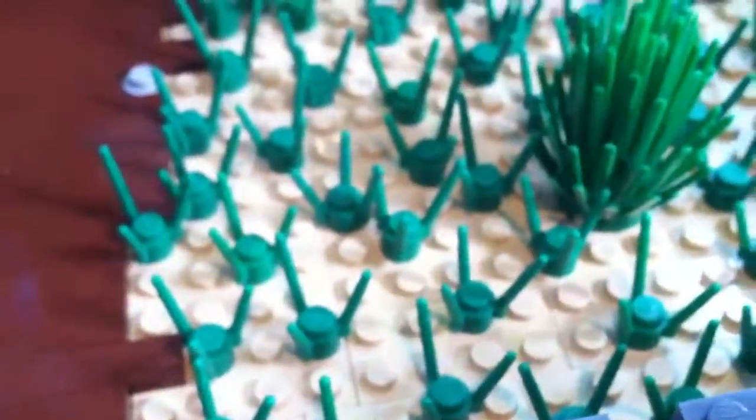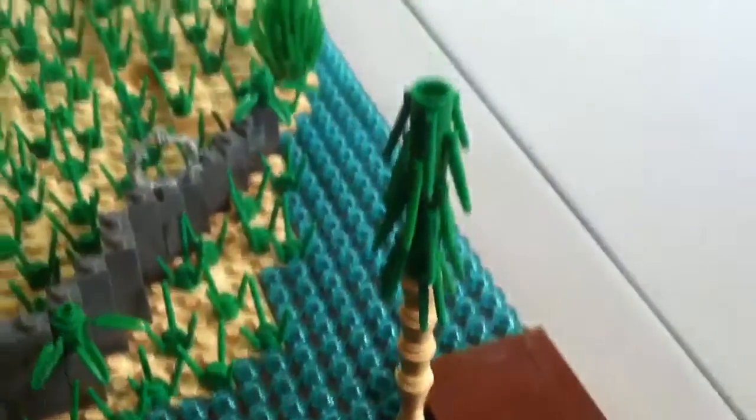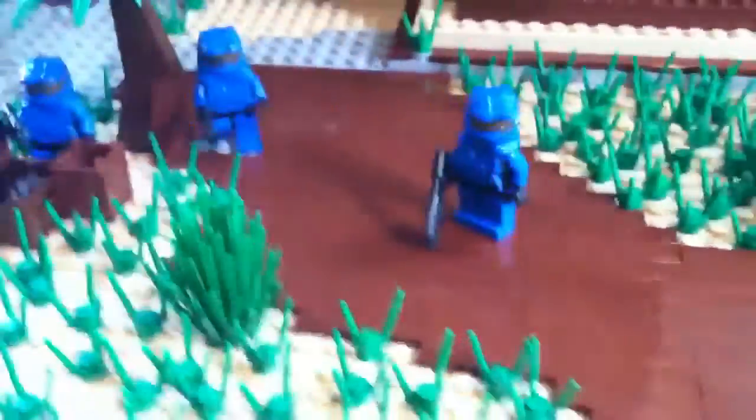I'll start off. I covered this whole thing with brown tiles, 1x4s. I added a lot of grass pieces and bushes. I've got this dirt mound right here and one over here. Then I've got two palm trees, one here and one there. Then two of my own trees, one there, one there. Then I've got this tree that I got from YouTube. It's really cool. And then I made two normal trees. It looks really cool with the mud and stuff.